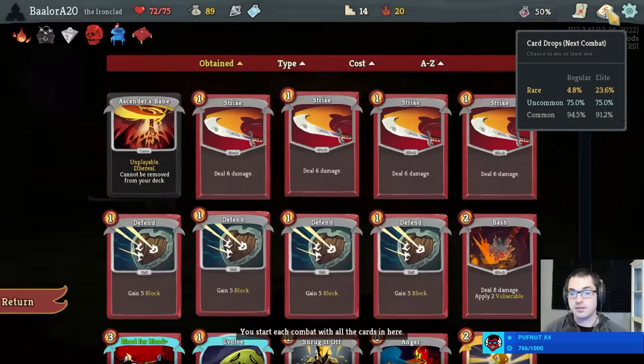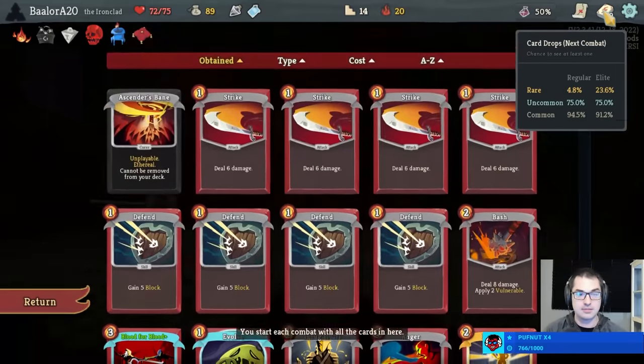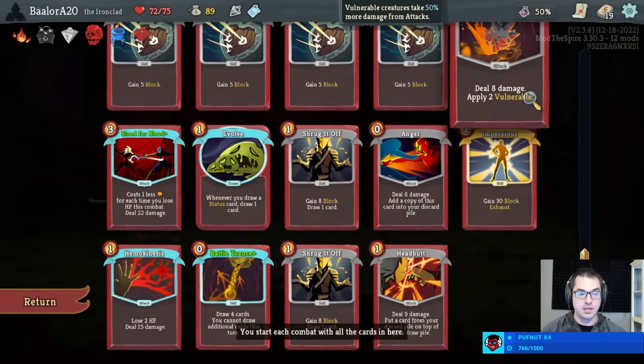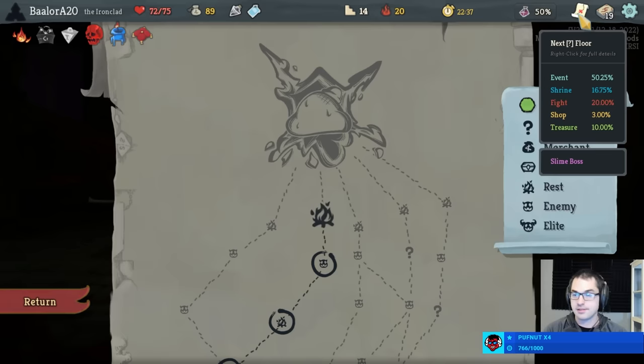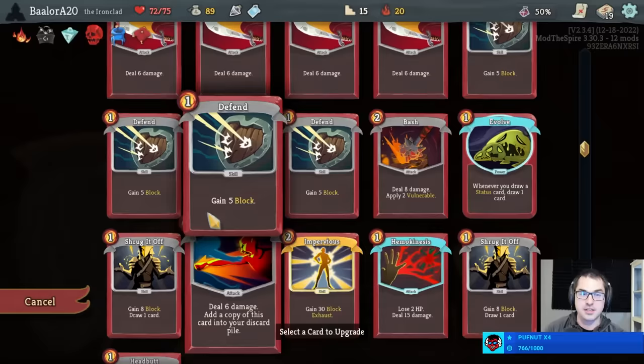Dual Wielding Blood for Blood can be a thing, definitely. Currently we're able to redraw the Blood for Blood using the Headbutt and the Evolve pretty consistently, so we can play it a lot. Dual Wield would let us do it more. I feel like we have enough cards currently and we're currently beating the act boss — these are reasons for me to skip a card usually. I think I'd rather skip than take another unupgraded card, although it does do some stuff.